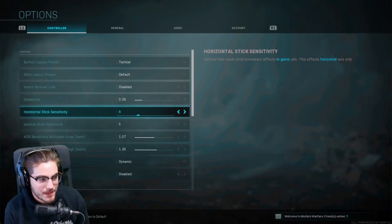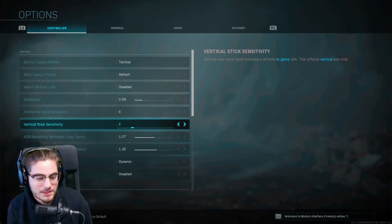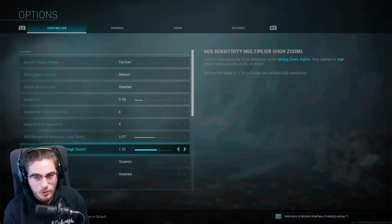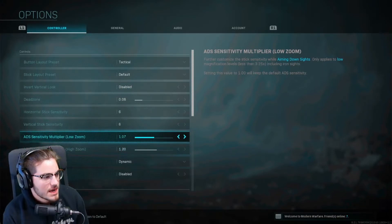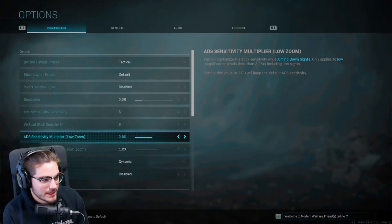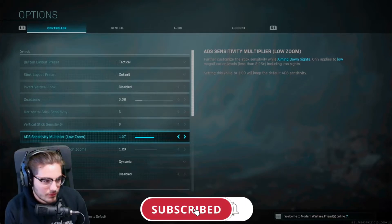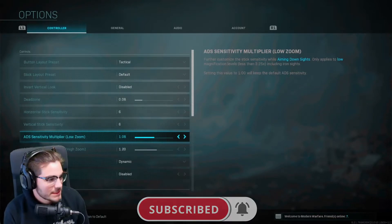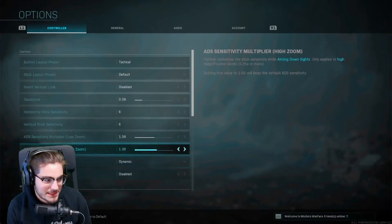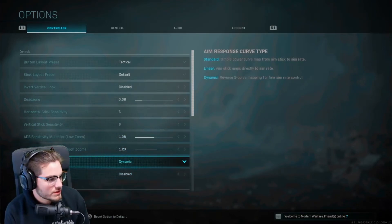You can try anything between six and eight. I'm going to try bumping mine up to six from lower, but I normally play on the low end — that's personal preference. For ADS sensitivity multiplier, I'd recommend anything below 1, like 0.86, up to about 1.07 or 1.08. I personally like 1.08. For the secondary ADS multiplier I like 1.20 — I'd highly recommend that setting.